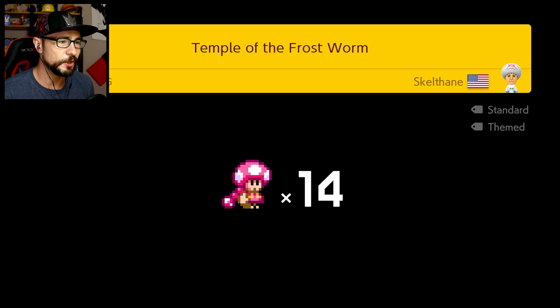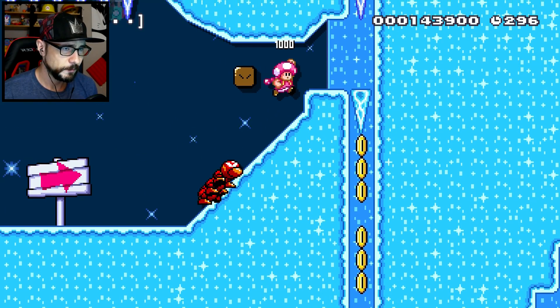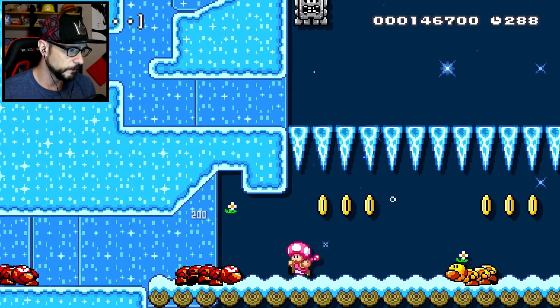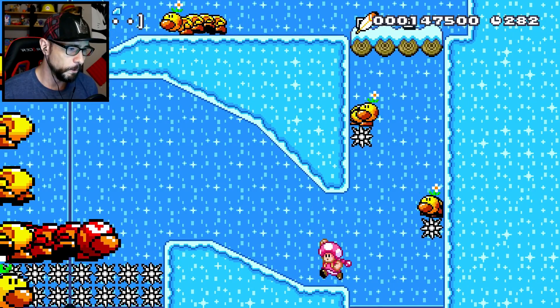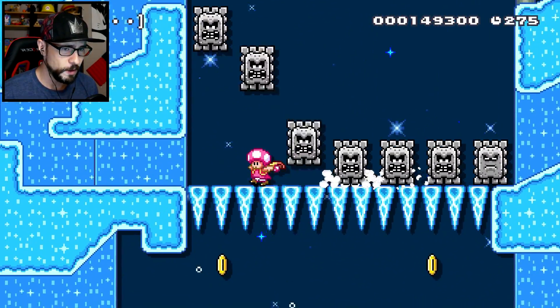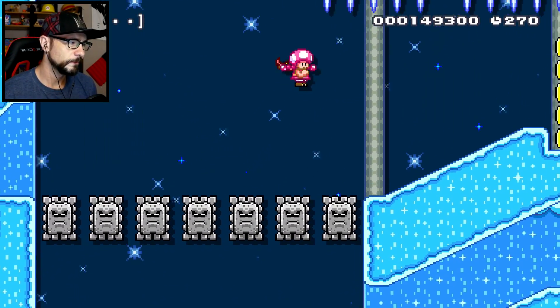Wow, cool — level seven! That means we're almost halfway to the initial target. 'Temple of the Frost Worm' — could be a really cool level. Like with a name like that, it's a pretty badass name. Frost worm — nice. These have got to be the frost worms. Whoa boy. I mean it isn't that hard, but seriously — in normal mode I expect a lot of freebies. Go go go baby, fly to the end.